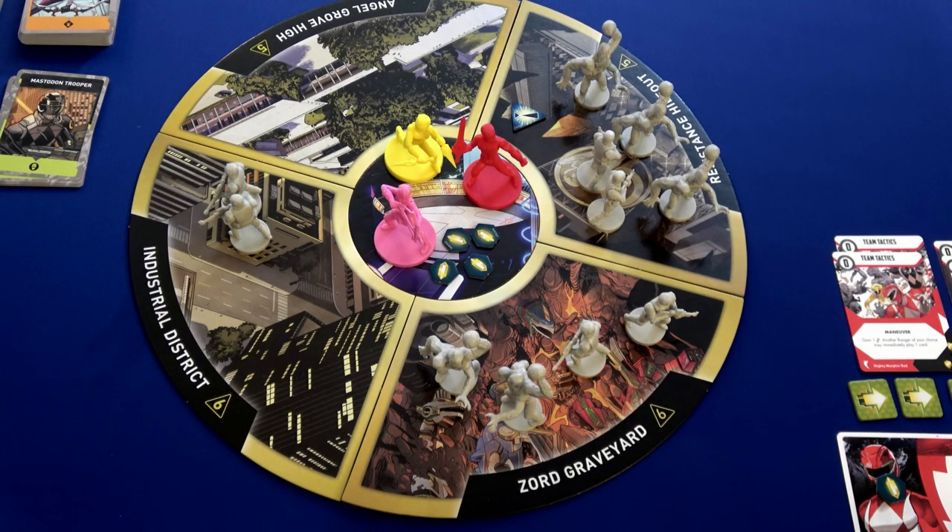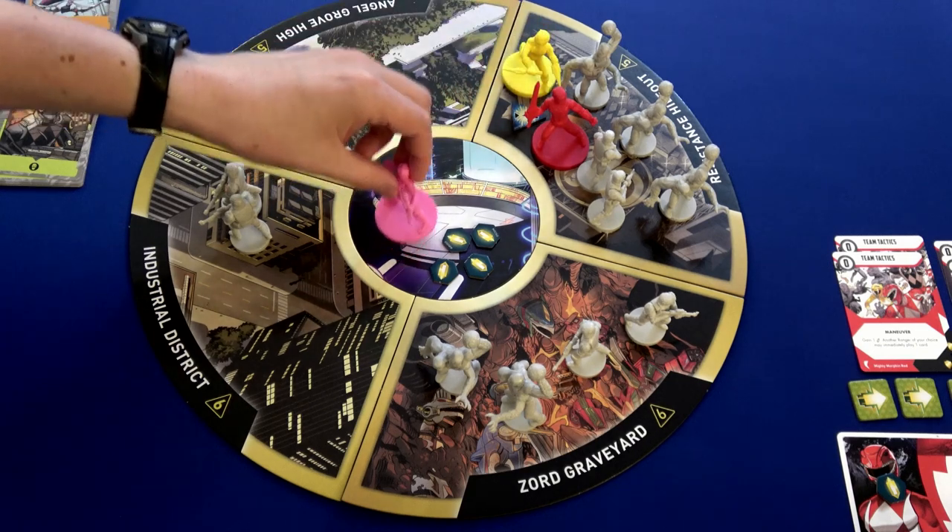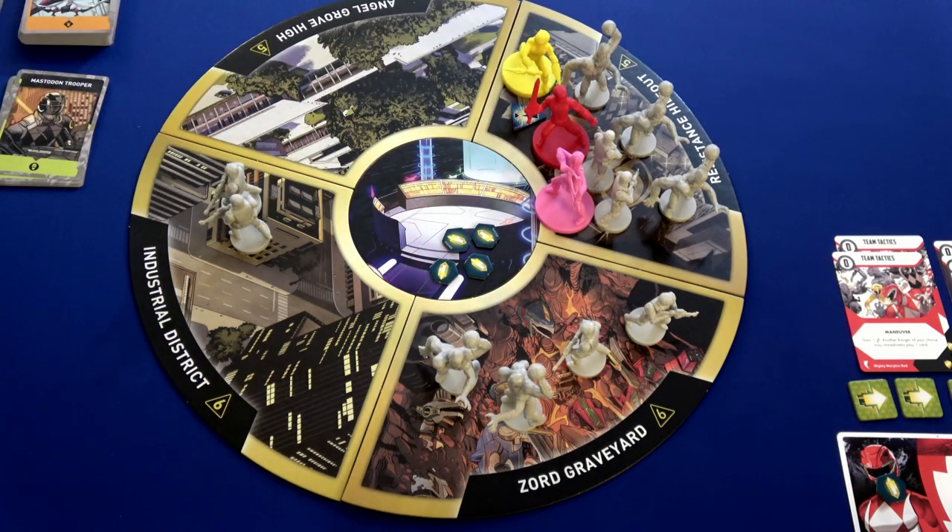The first thing we're going to do is have each ranger spend one action to move into the resistance hideout. So all three of them have used one of their three actions. Then I'm going to choose Trini — Trini is going to use her second action to initiate battle.